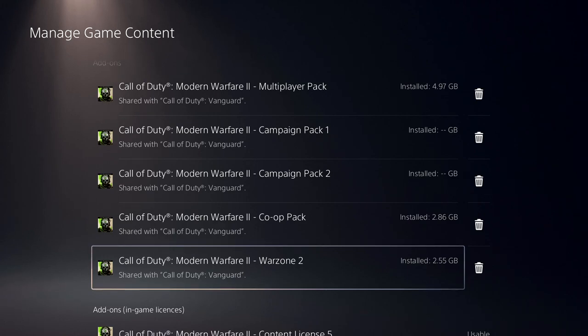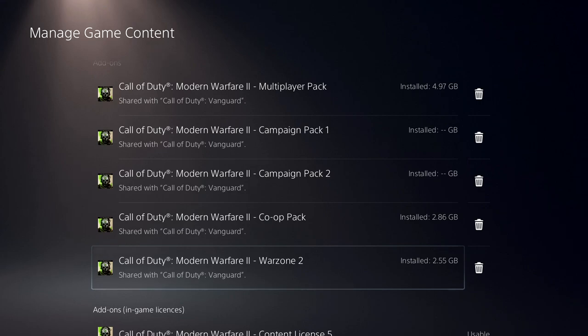Not to worry if you already have Modern Warfare 2 downloaded and yours isn't showing in the PlayStation Store — this is exactly why that is happening. The majority of you will already own Warzone 2 simply by going into the manage game content. If you have Modern Warfare 2, it will normally say installed, but if you skipped that update at the beginning, just simply hit install.